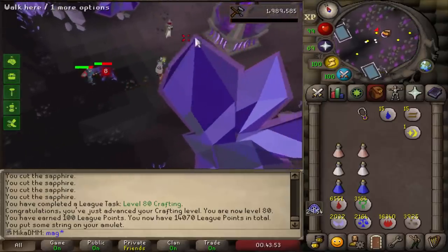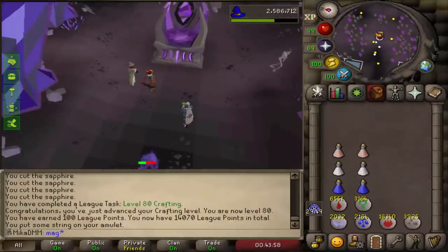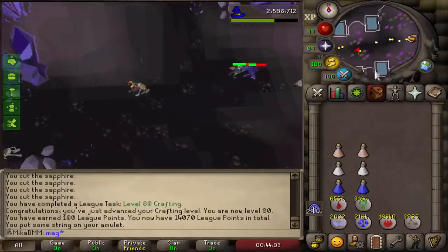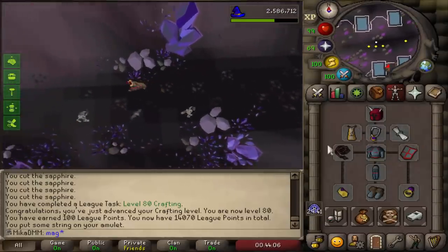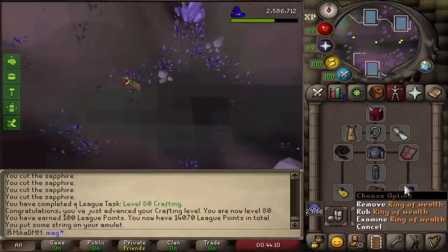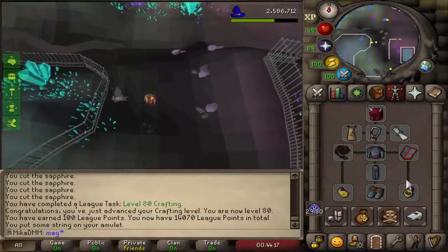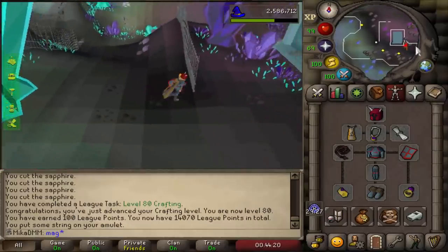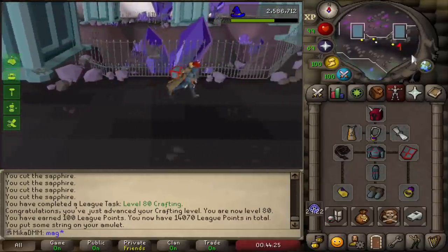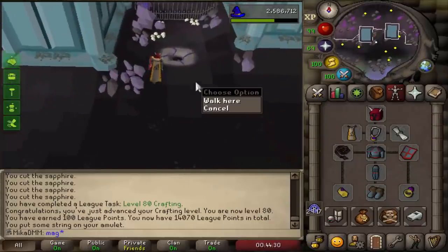Spellbook swap, enchant into a glory, wear that — perfect. Now I can continue on with the task. Basically the only gear upgrades right now come from onyxes, so I have pretty much the best gear for this. Obviously there's also hydra, but I'm not really planning to do too much hydra — I'm definitely gonna get the ring though, because if I get the hydra task I'm gonna do it. I'm not so sure about ferocious gloves and dragon hunter lance — I might kill like a hundred hydra on this account.